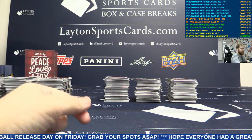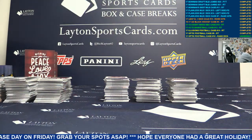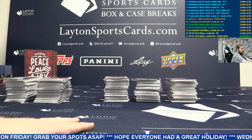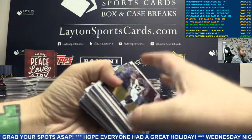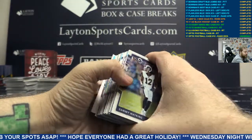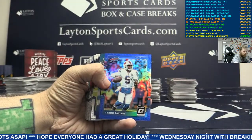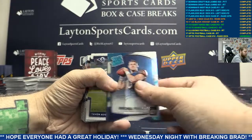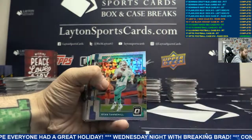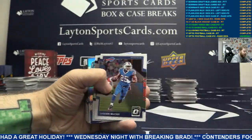Numbered to 20 - yeah they're all numbered to 20. Those are RPAs, those are a rare hit. All right let's keep going guys. We got Blue Tyrod Taylor. Silver Tannehill. Green Gridiron Kings silver Von Miller.